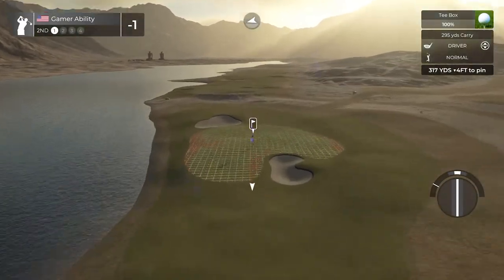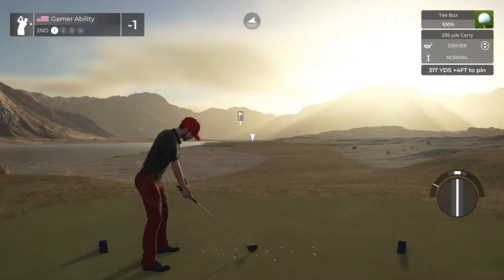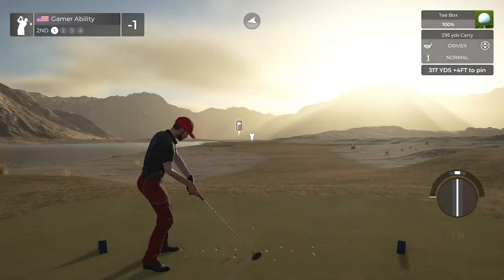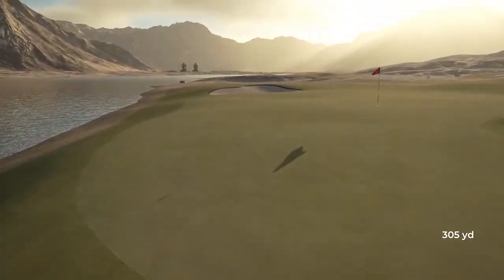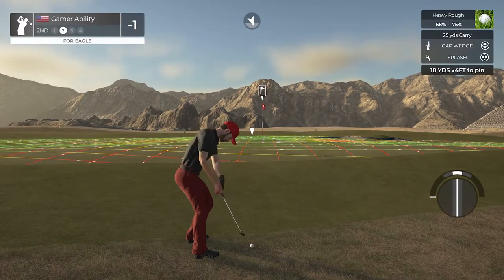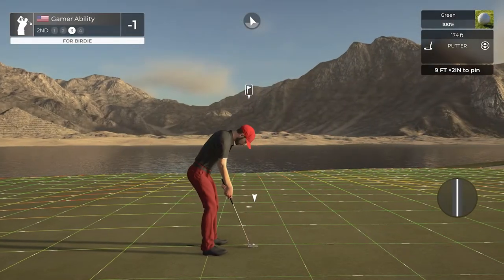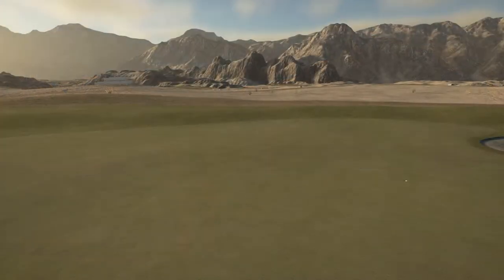Sand Groper crushed it on this course. A drivable par four — they started with my two favorite holes in golf: a reachable par five and a drivable par four. Let's send this one! It's going to be off the green — not a bad shot but the dedication means it goes in the rough. Gap wedge this one up. Nine feet, slight downhill — this putt's tracking. Birdie! Two in a row to start the day, two under.